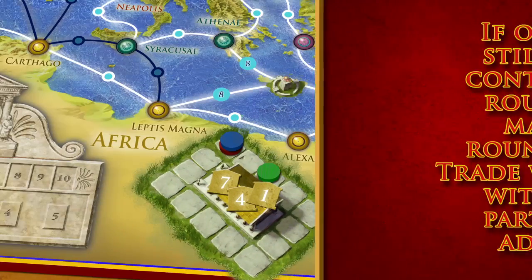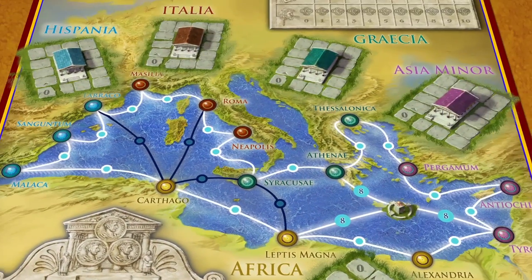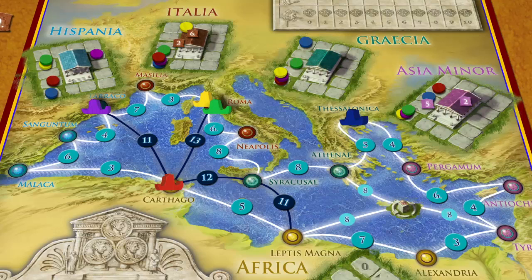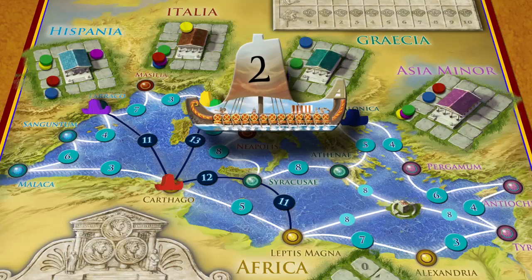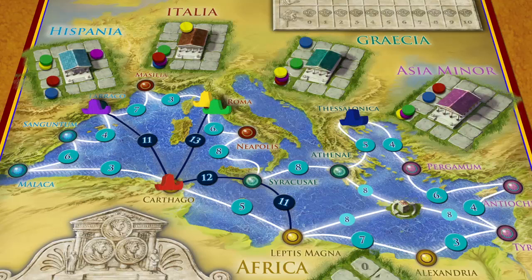If one or more players still have unfulfilled contracts at the end of round 5, these players may elect to play a round 5.1 or even a 5.2. Trade winds are determined with only the players participating in these additional rounds. Once these rounds are completed, first, second, and third place points are awarded to each player at each temple. Bonus points are awarded to the player that has successfully delivered all five of their contracts.